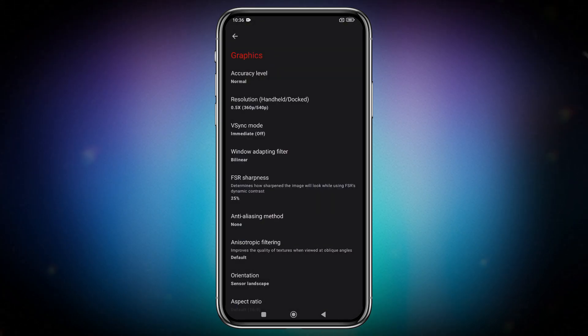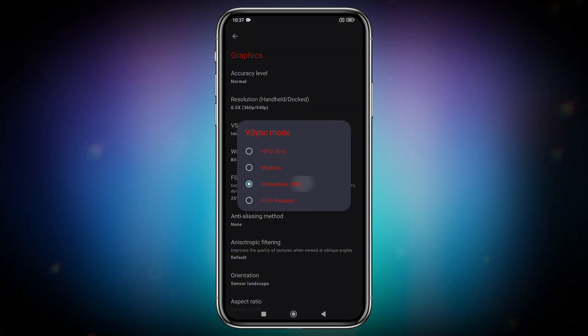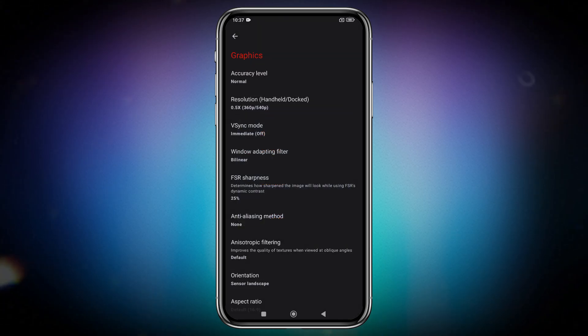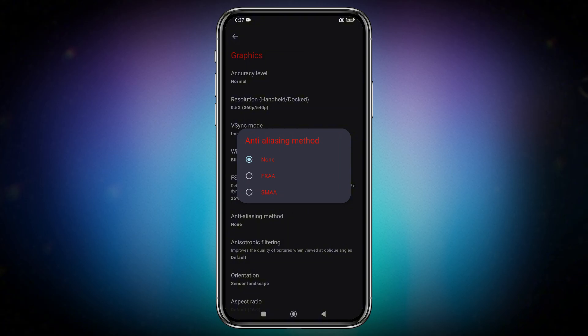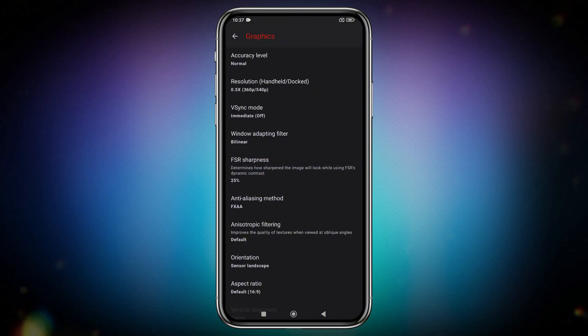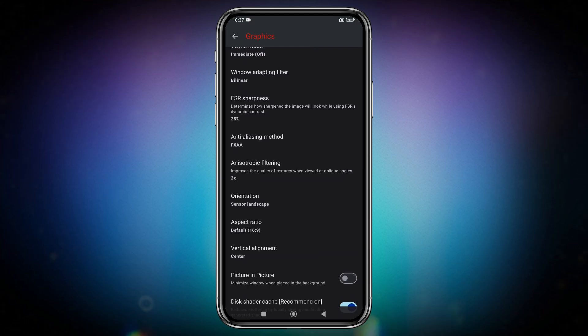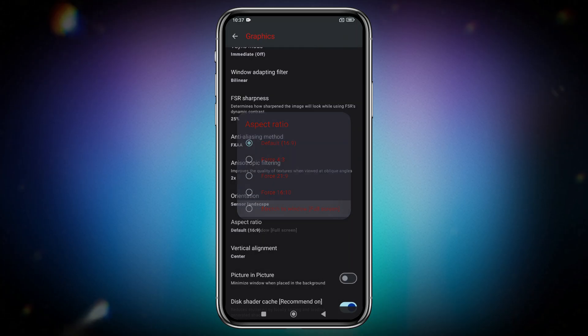Higher resolutions require more power, so adjust this based on your device's capabilities. For V-Sync mode, I recommend using Immediate, which basically means it's turned off. Leave Windows binary at default (near). For Anti-Aliasing method, set it to FXAA. Set Anisotropic Filtering to 2x. In Aspect Ratio, choose Stretch to Window for maximum display coverage.